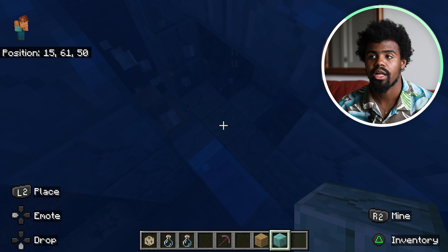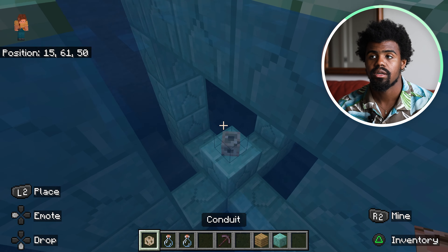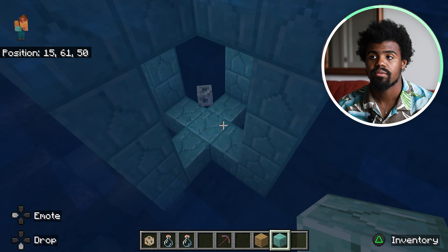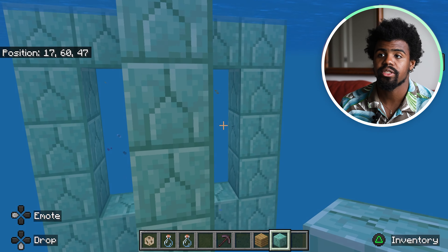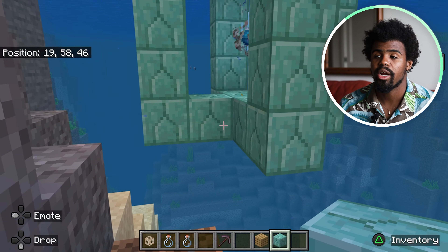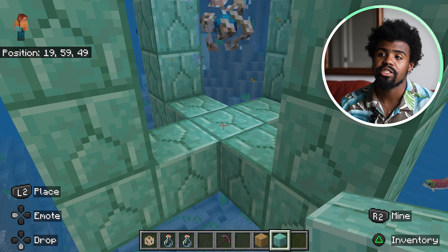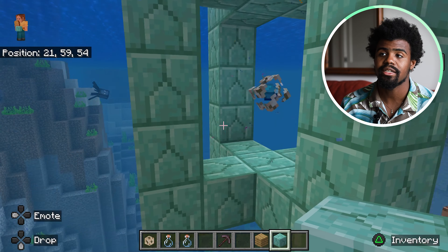Maybe it's just supposed to be one block above. Give me one second. So this is the proper formation for the conduit. And it's going to give us the effect — as you can see here, I now have night vision. I have kind of this glowing orb where I can see a little water. No violent mobs are going to attack me. What I did was create a formation of five by five. It's just the placement of the conduit that was a little off. And also, it kind of has its own little heartbeat.